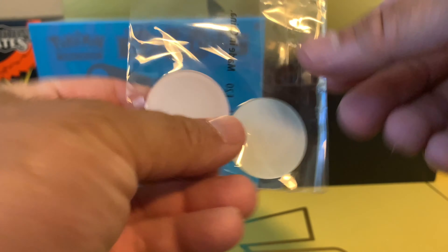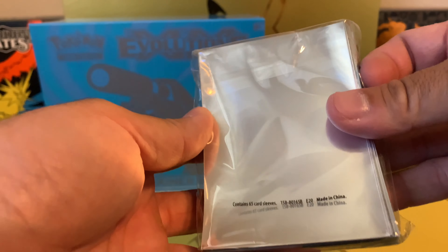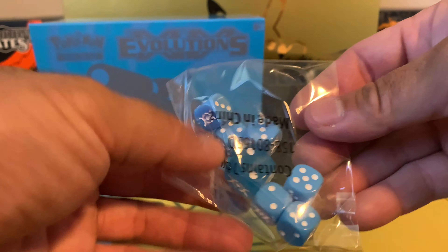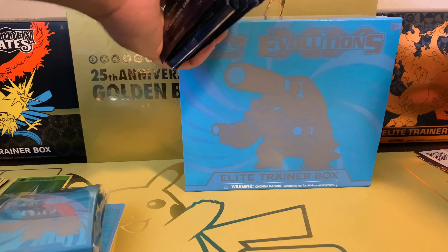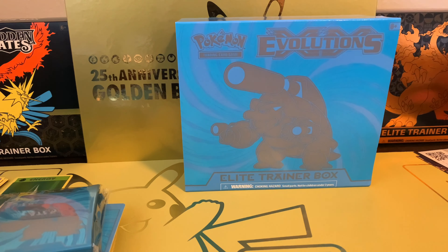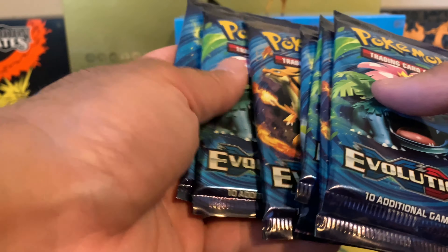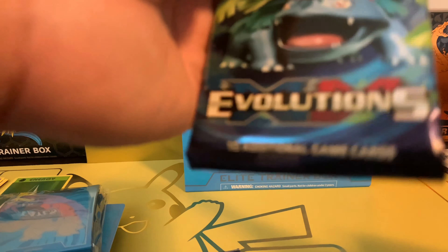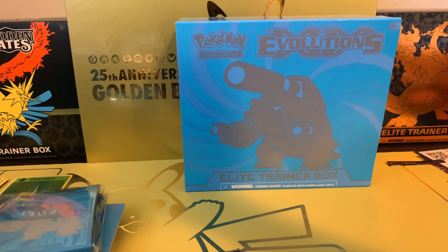You got the dividers, the code card, the damage counters for poison and burn, the sleeves, and the dice. Alright, let's begin the opening. We get eight packs in total.